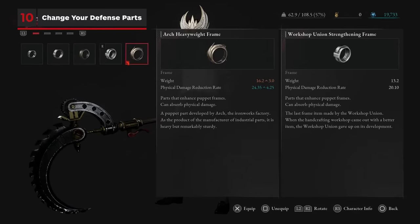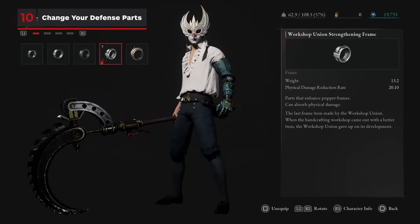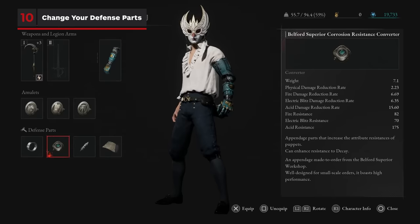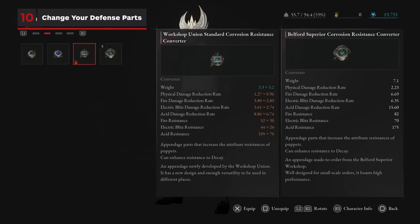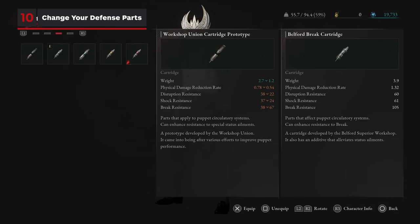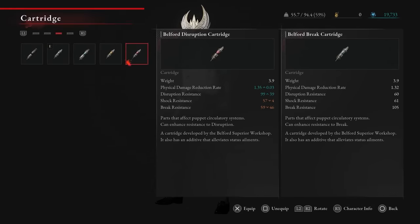Change out your defense parts on the fly when facing a particularly difficult enemy. Other than keeping track of your weight, there's no deficit to quickly making some changes to your liner to counter their type of physical attack, or changing to a different converter to slow a particular status ailment.